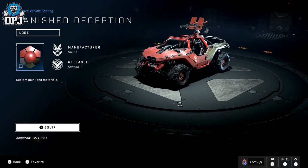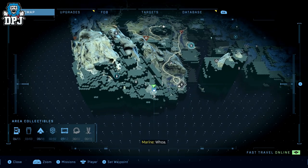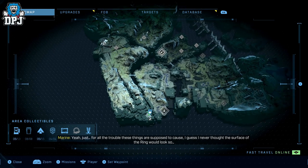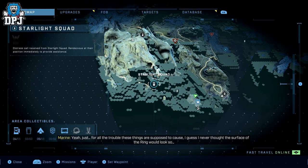Next up, we have the Banished Deception Warhog Coating. Basically south of the map — bottom left of the map — you can see right next to Starlight Squad's side mission. Come here, follow where I go, and grab this one.